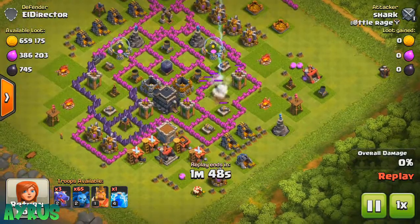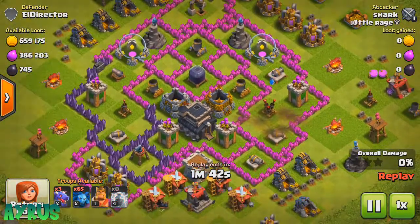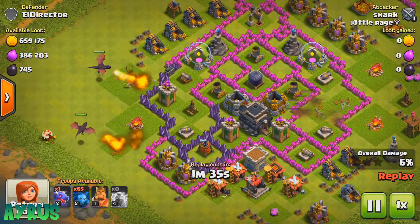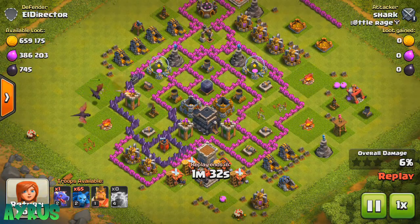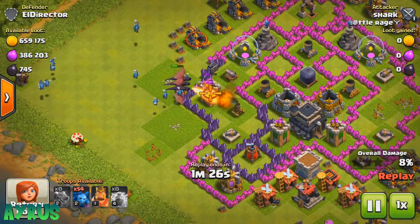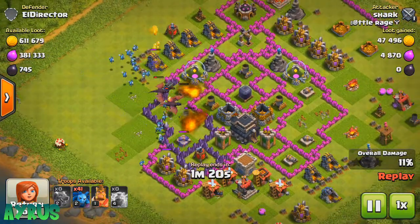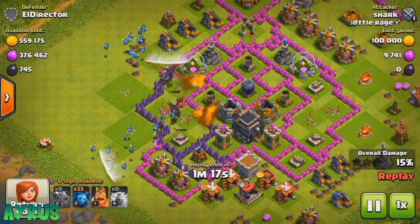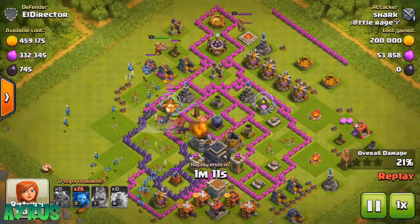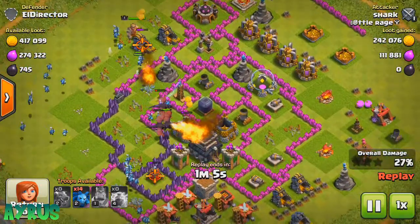Now we find a dead base — this guy is very low on defenses. We couldn't take down the air defense with just two Lightning Spells, so we had to drop all three. The Dragons are heading toward the Army Camp. Drop in the Clan Castle troops for extra damage. Drop in the King once the outdoor buildings are mostly cleared — I dropped him near that air defense to take it down before it ruins the raid.